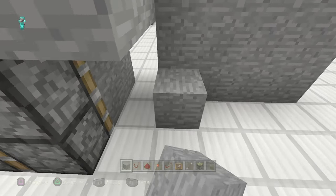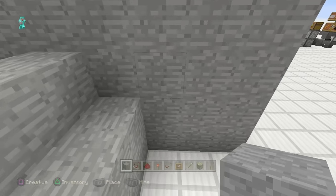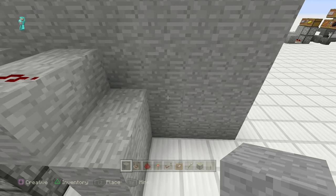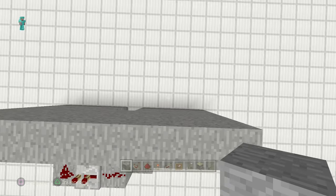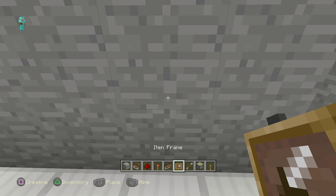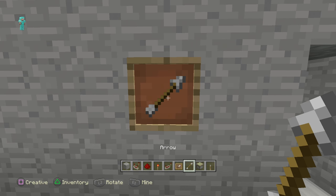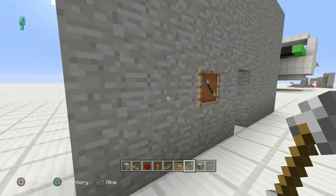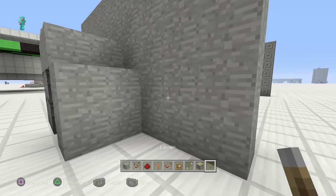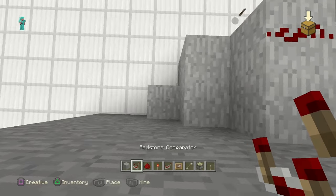Now what we can do is go ahead and close this up a little bit, and then get ready because we're going to be putting our item frame right here. Jump down, turn around — okay, so let's get this set up, straight and ready to go. Grab your block of choice and grab yourself a comparator.